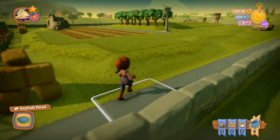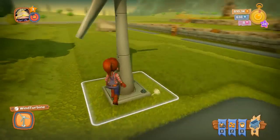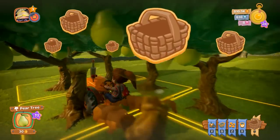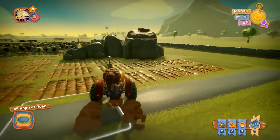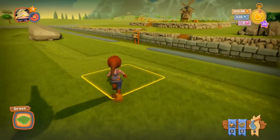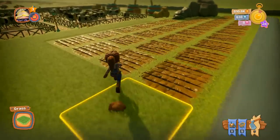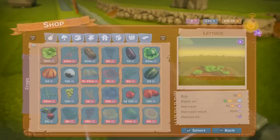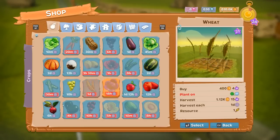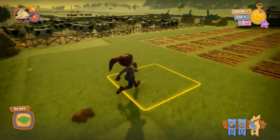Does higher level always mean longer grow time? No — the growth time for lettuce is 10 minutes and it will always be 10 minutes. It's just that my lettuce is level 9, which means it pays out 35 gold every harvest; at level one it would only pay out around 30. So if you plant stuff on your farm, you get less money — remember, everything is for the farm, not your character.